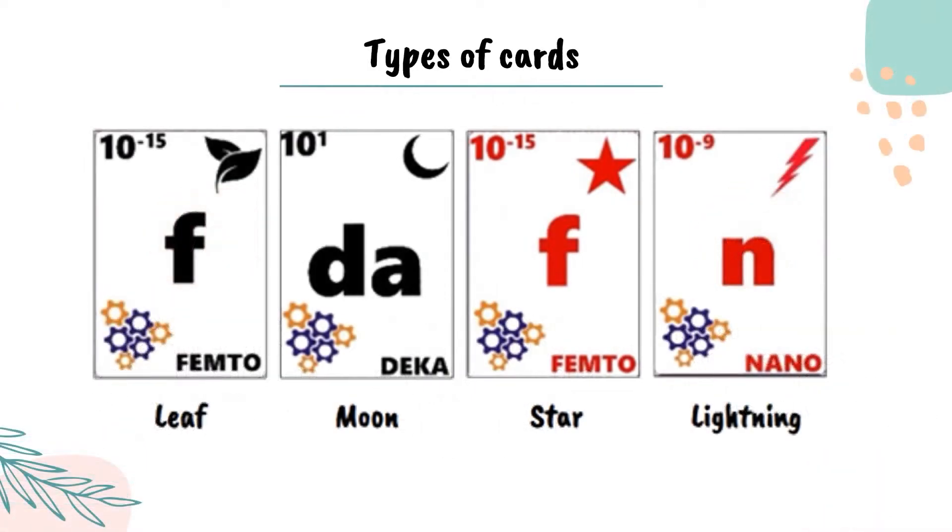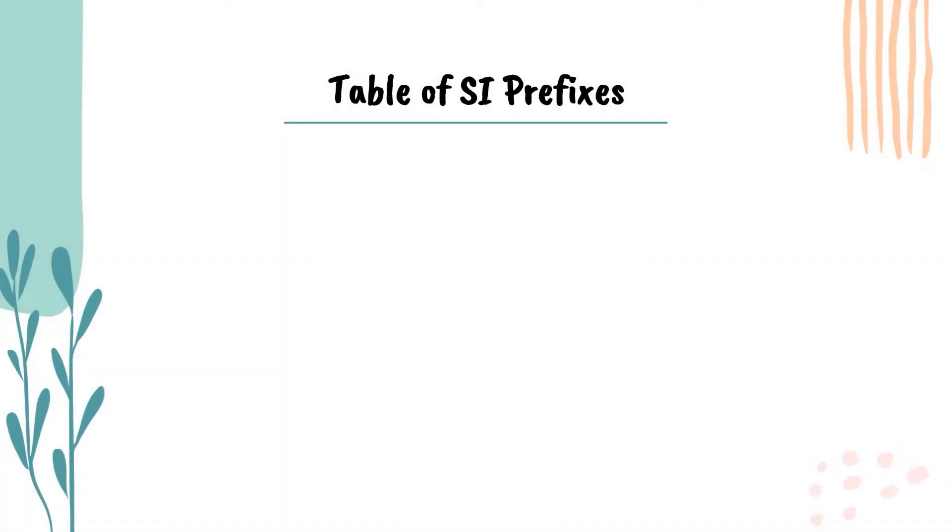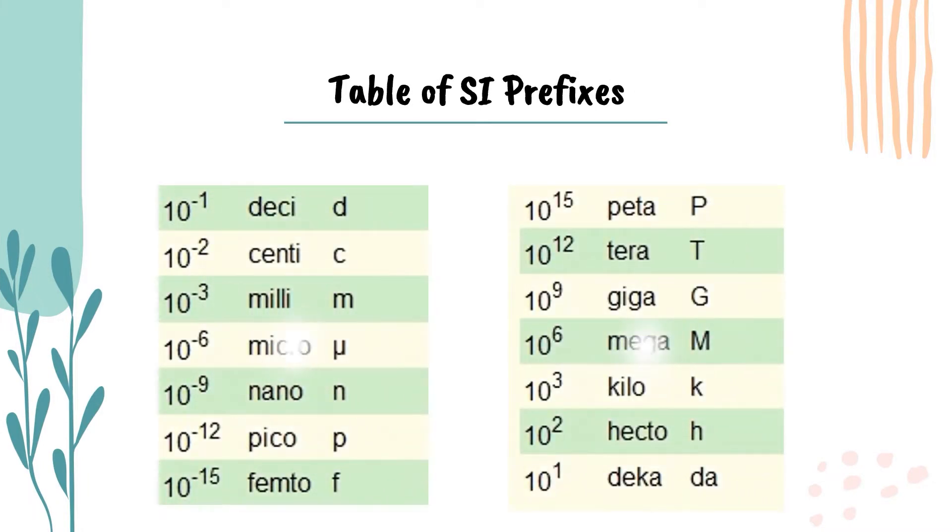There are four sets of different cat symbols: Lightning, Moon, Star, and Lee. There are 13 cards for each suit symbol: Femto, Pico, Nano, Micro, Mili, Senti, Dasi, Deca, Hecto, Kilo, Mega, Giga, and Terra.